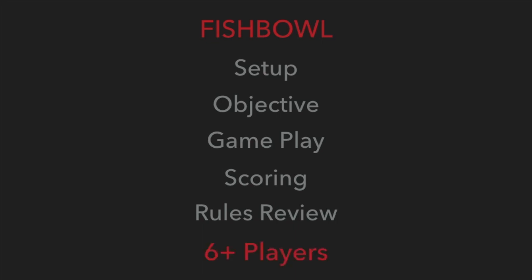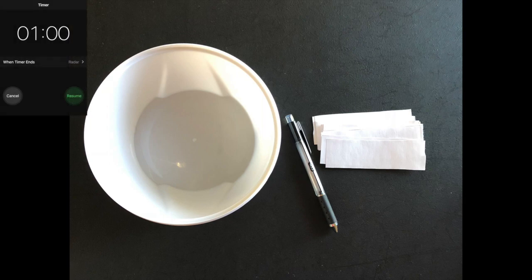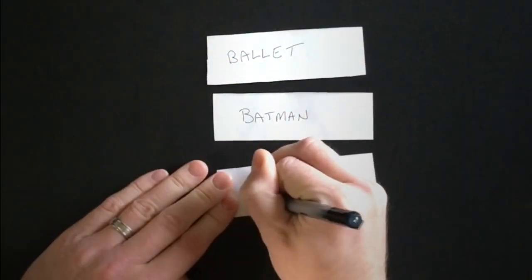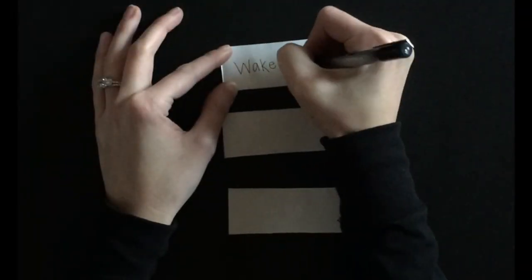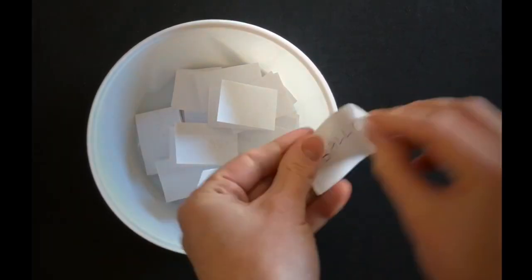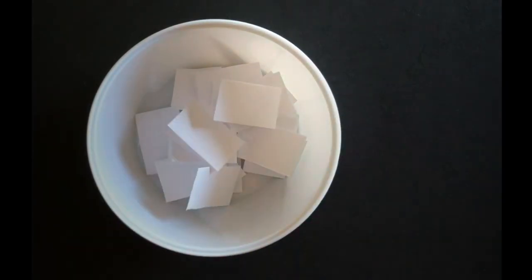The game is played with six or more players. To play you will need three small pieces of paper per player, pens, a bowl, and a timer. Before the game begins, each player will come up with three words or phrases and write them on separate pieces of paper. Once all the players have finished, fold the slips of paper in half and put them into the bowl.